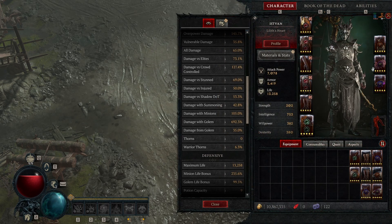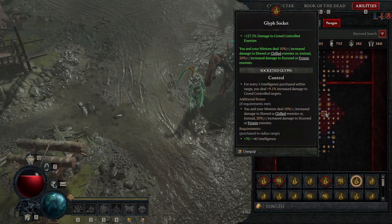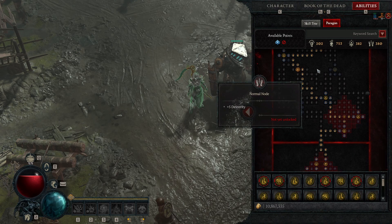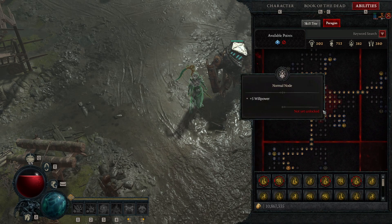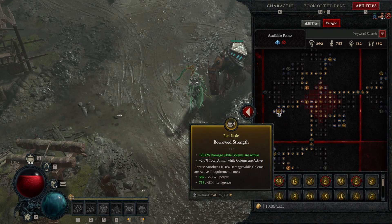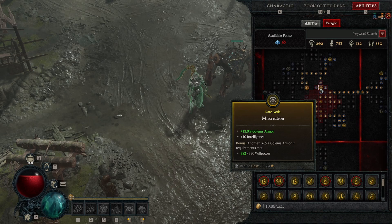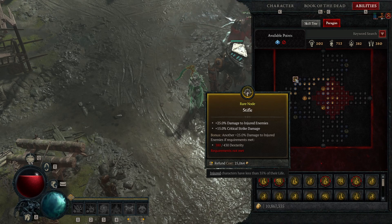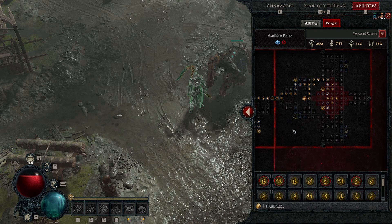I don't think anyone is going to be running this build for actual farming purposes, but they are kind of insane, let's be honest. I'll go through the paragon board real quick just to show you what I've done. We have Control here, Dead Razor here, this is the Cult Leader board — we grab this passive just to stack as much minion damage as possible. Then we move on to the Hulking Monstrosity board and grab a lot of golem damage nodes and attack speed nodes to help speed their attacks up. There's more golem damage nodes, critical strike damage, Flesh Eater, and Amplify.